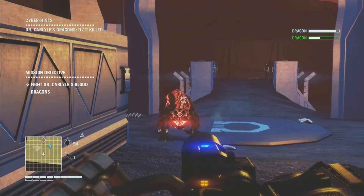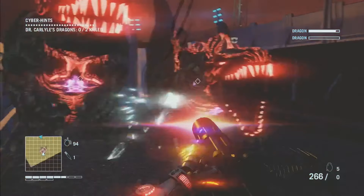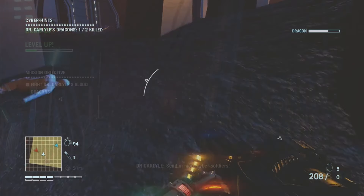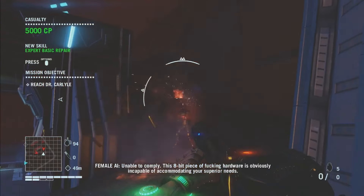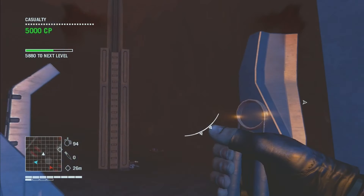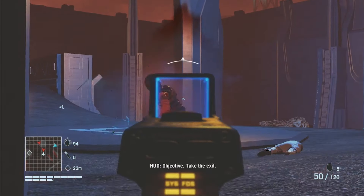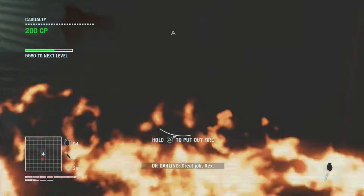It seems Carlisle knew we were coming and sets us up for a trap. He locks us in with his bio-engineered blood dragons and forces us to fight for our lives. Meanwhile, Darling is hacking into the AI to turn it against Carlisle himself. After managing to hold off the blood dragons, we're successful in eliminating Sloane's second-hand man.